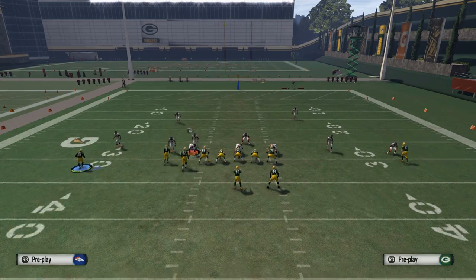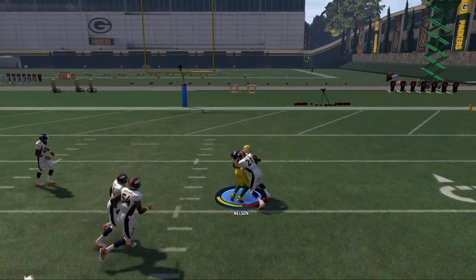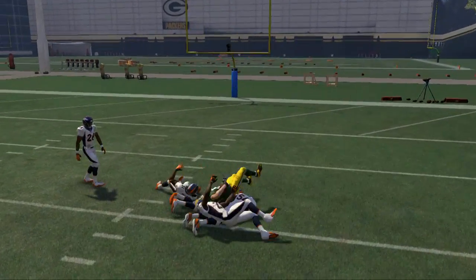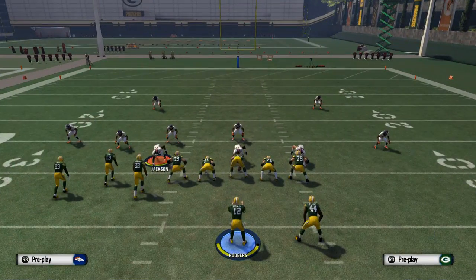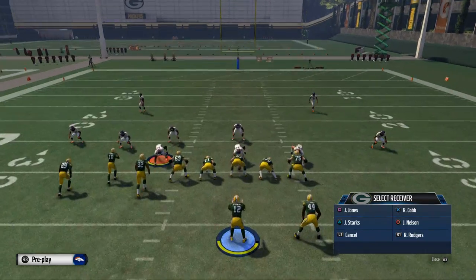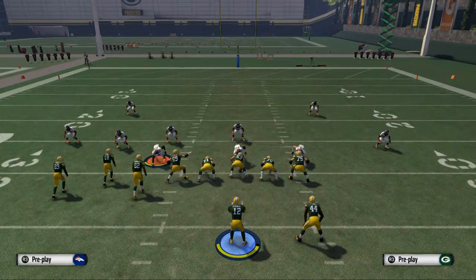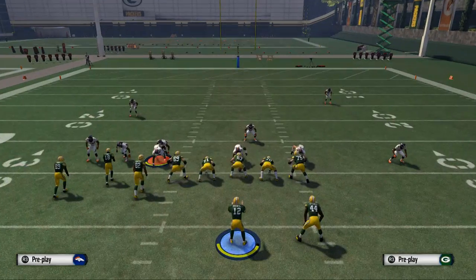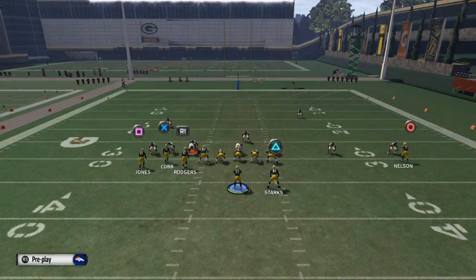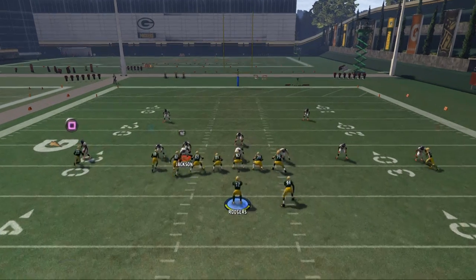The main read on this though is going to be your deep post to Jordy Nelson. Pass it down to the inside and you're going to see very good separation. One key thing to remember about this route to Jordy Nelson: it only works well if you have a receiver with 96 route running or higher. That's the key stat when you're running this play — that far right receiver needs to have 96 route running or higher, and when he has that it makes this play work very, very effectively.